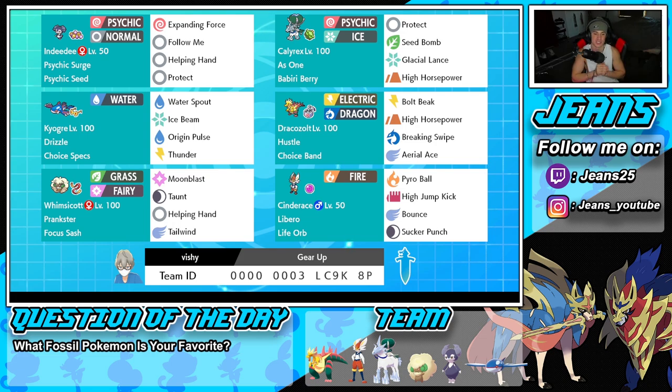Fourth pokemon is Dracozolt with choice band and the hustle ability. If you don't know hustle, it lowers your moves' accuracy but boosts attack at the same time. When you dynamax this pokemon, you're guaranteed to hit anyway, so the attack boost is just on top of that — making dynamax Dracozolt hit incredibly hard. The moveset is bolt beak, high horsepower, breaking swipe, and aerial ace.